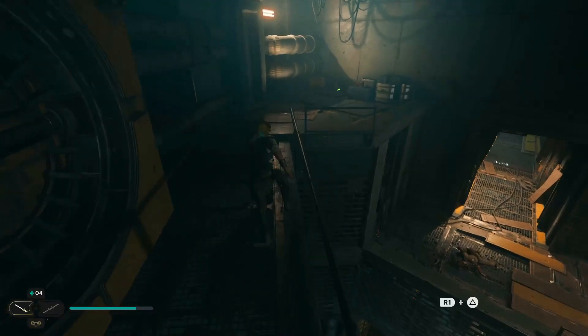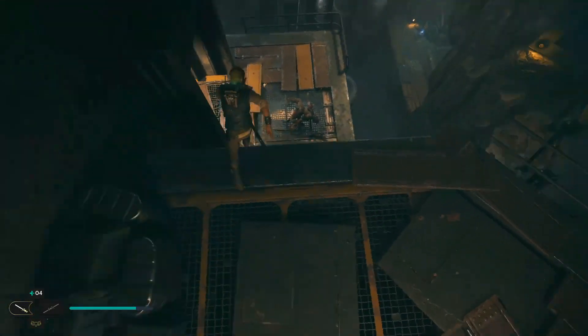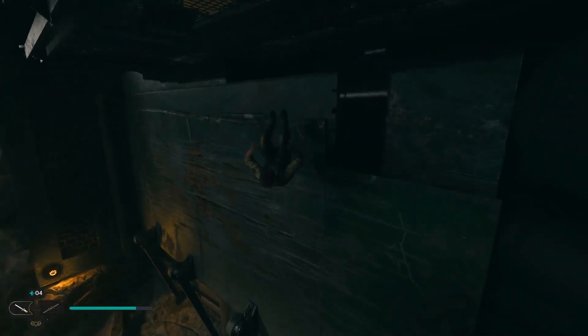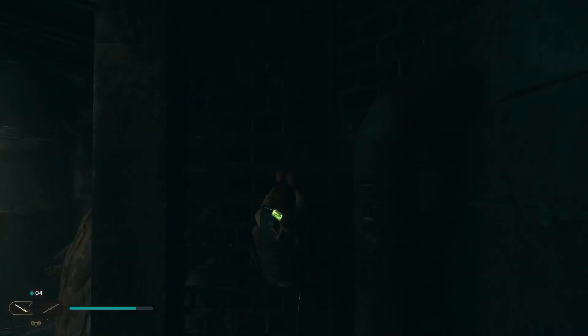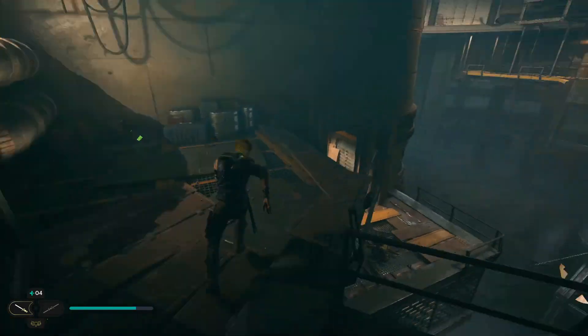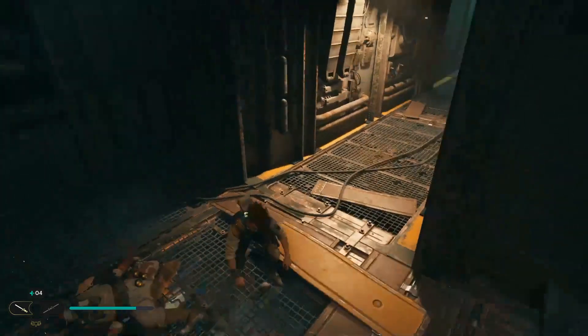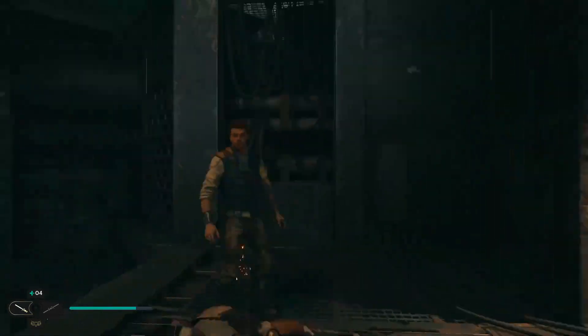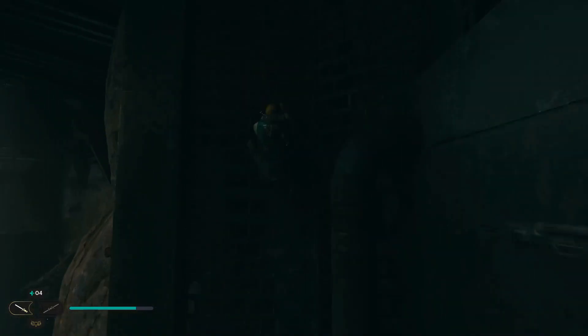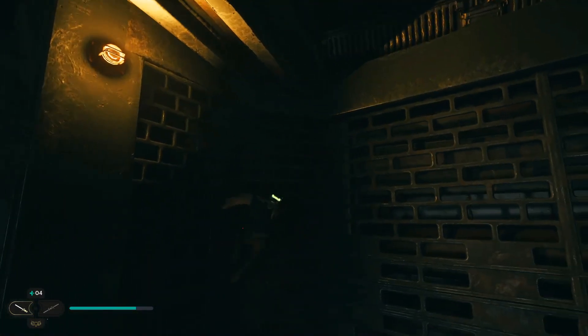If you are struggling to get your way up, do a wall run across here, then jump onto this platform, climb your way up, and then jump across — that's the way you're meant to do it. Apologies because this is very dark; I'm going to try adjusting my brightness a little bit. Something is flashing up and I can't see what it's trying to flash up.